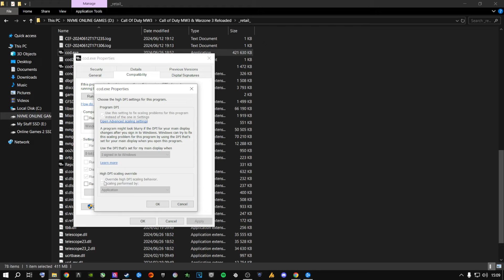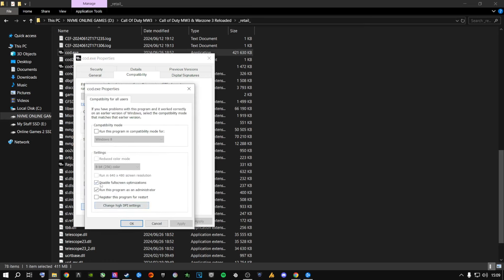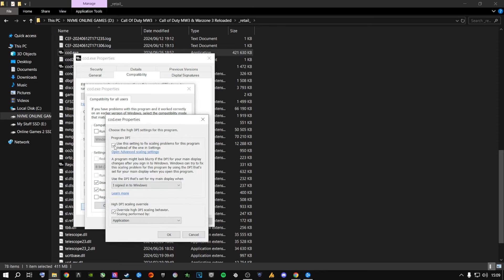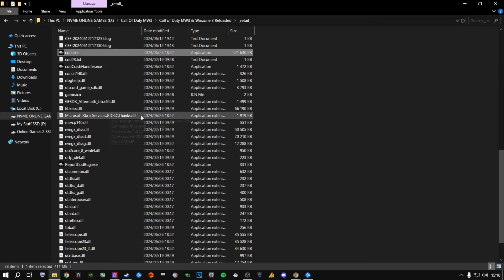Then go to Change High DPI Settings, check Override high DPI scaling behavior, and set it to Application. Click OK and Apply. If you have multiple users on your machine, make sure you apply the same settings for all users as well, then click OK to close.